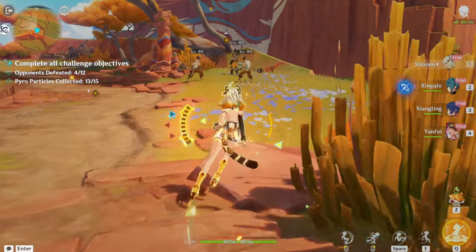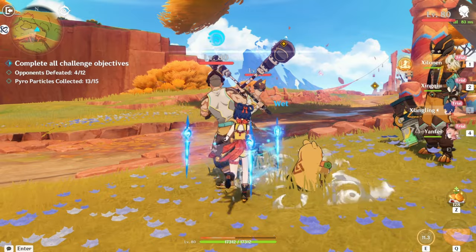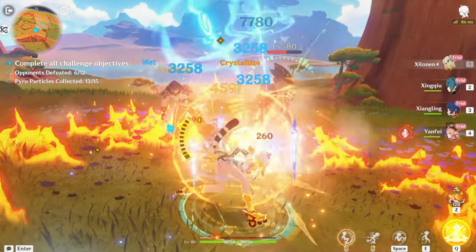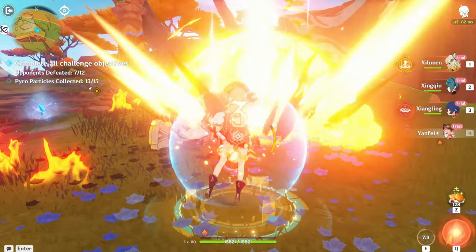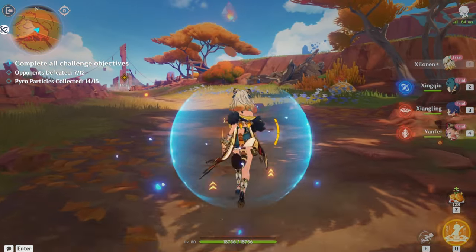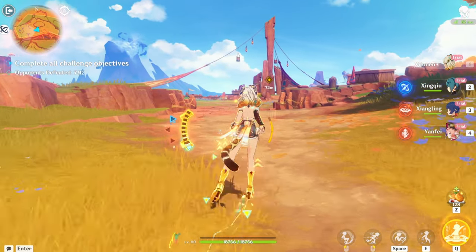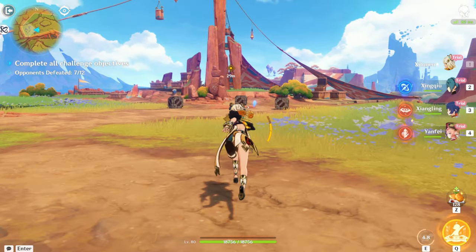We're going for Xing Chou and then Shilonen to affect all enemies. Doing some normals to activate it — there it is, activated! We get the res shred bonus and can switch to other characters. She's gonna be pretty good, especially for decreasing elemental res. She's one of the few characters that can decrease res for a lot of party members.